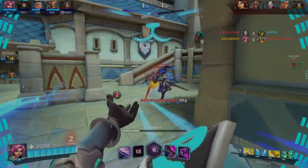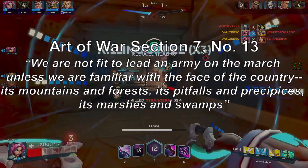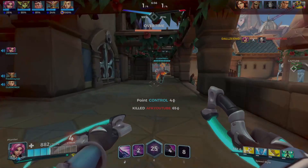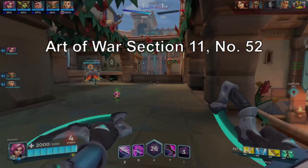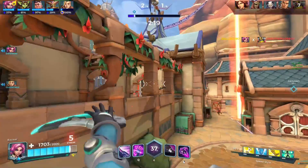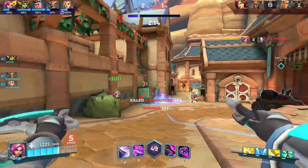To make it clearer, combine these rules with Art of War section 7 number 13: 'We are not fit to lead an army on the march unless we are familiar with the face of the country — its mountains and forests, its pitfalls and precipices, its marshes and swamps.' This is expanded in Art of War section 11 number 52: 'We shall be unable to turn natural advantages to account unless we make use of local guides.' These rules are telling you to know and master the layout of the map.